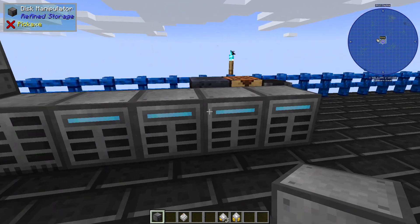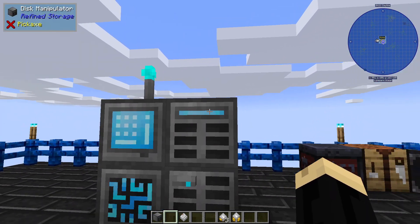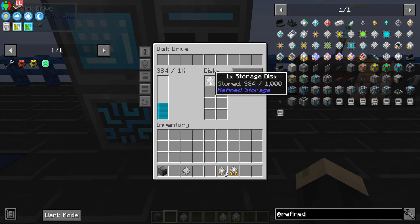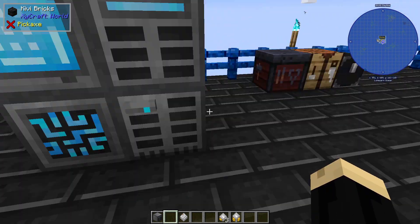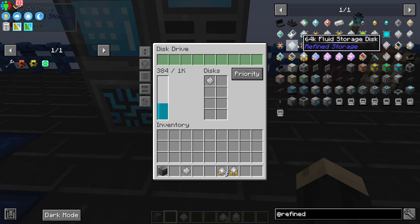As long as it's connected to another Refined Storage part that has power, it will have power as well. You don't have to run power to all of these — power will run through Refined Storage components. You can put the disk manipulator wherever you like. The disk manipulator looks a lot like your disk drive, slightly different — it's got the blue bar when it's got power. Storage disks come in a lot of different sizes: 1K, 4K, 16K, 64K, and even higher numbers if you use the Extra Disks mod.